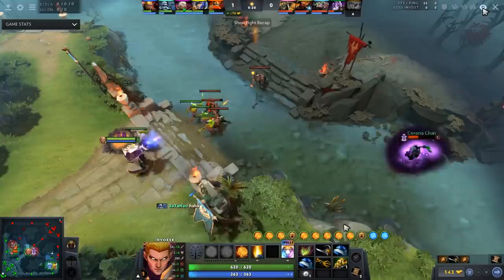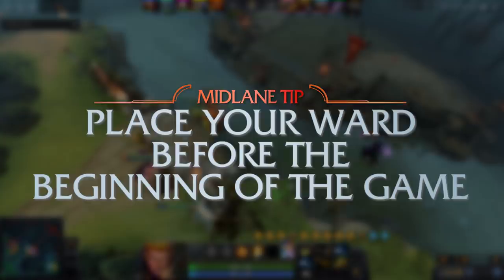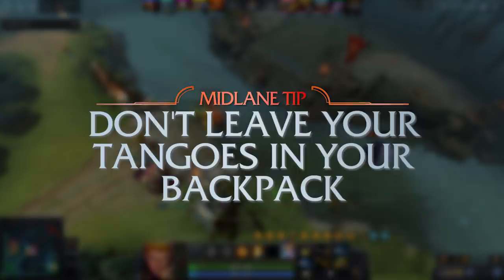Right off the bat in the laning stage: number one, he didn't preemptively put down his ward — that's a really bad habit, always put your ward down at the beginning of the game. Number two, if you're going aggressive or getting pressured in the first wave, you need to eat your iron branch tango. It's a major disadvantage to not have your share tango in inventory.